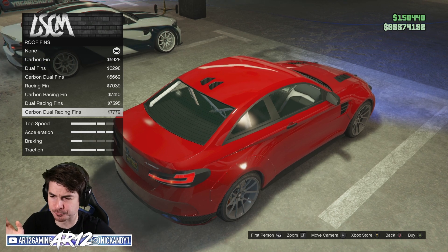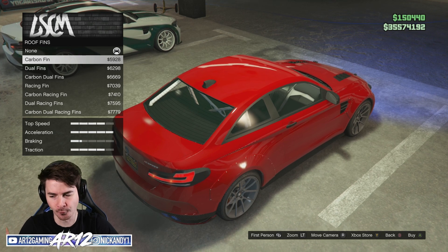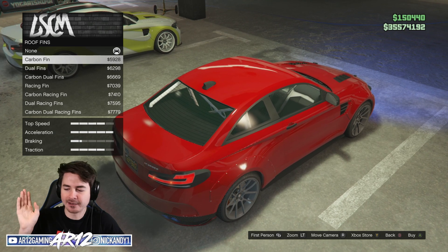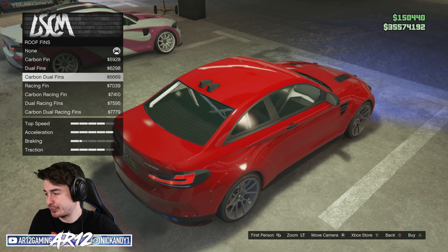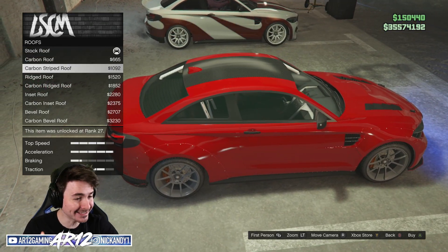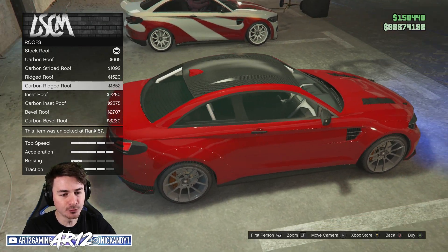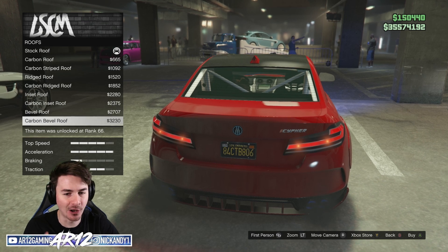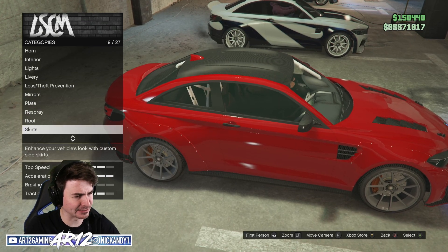I don't know if the people at Rockstar actually know this, but these fins don't actually do anything performance-wise. If you see a vehicle in real life with a fin like this, it has satellite radio — that's all they do. You don't need two fins on your vehicle, it looks a bit silly. However, I think I will go for a carbon fiber roof. You can actually get the ridged carbon fiber roofs — that is so sick. And we'll keep that red fin on the top; that actually looks kind of cool.